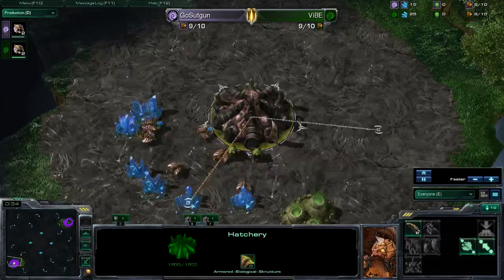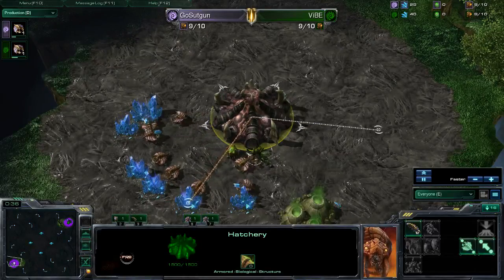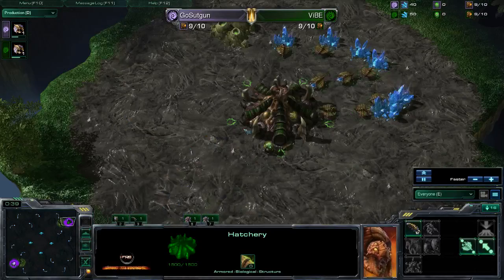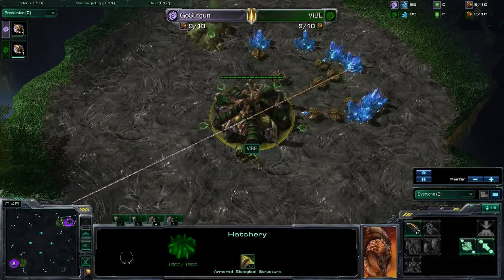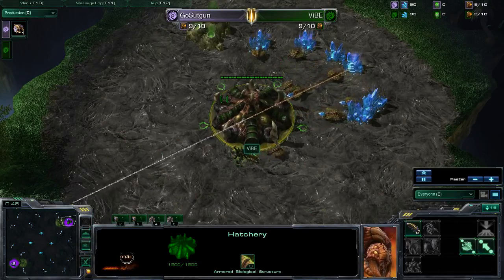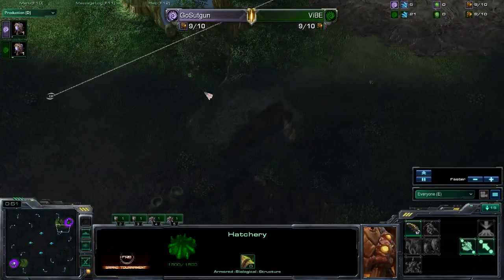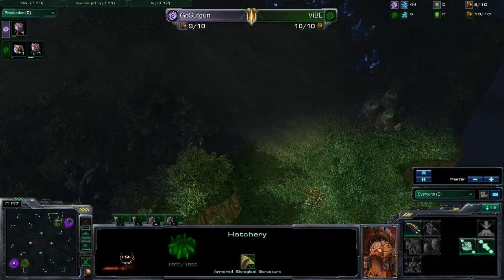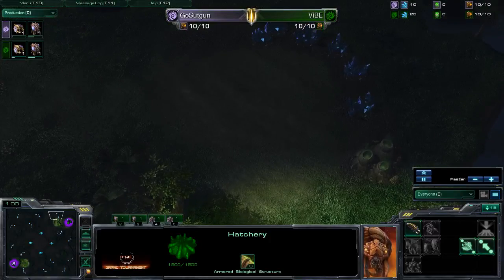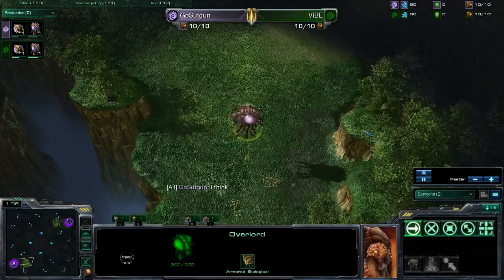GoSu Vibe spawning as the green Zerg in the top right corner. For those who don't know, 6M Taladarim is a little bit different from ordinary Taladarim — there's a high ground in your main base, there's a little ramp you can see right at the front of it, and also the destructible rocks at the third base have been removed to kind of emphasize the macro nature of FRB.